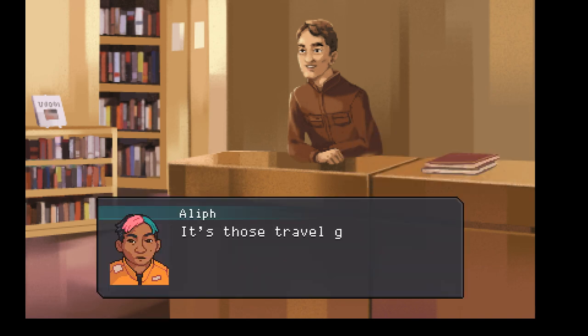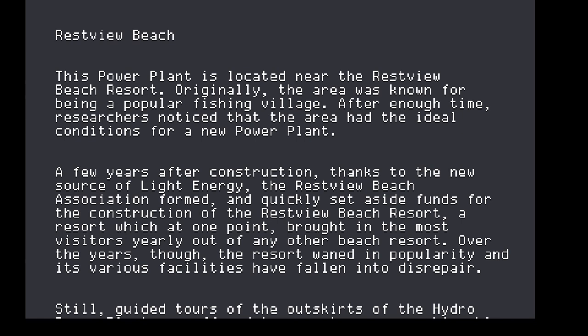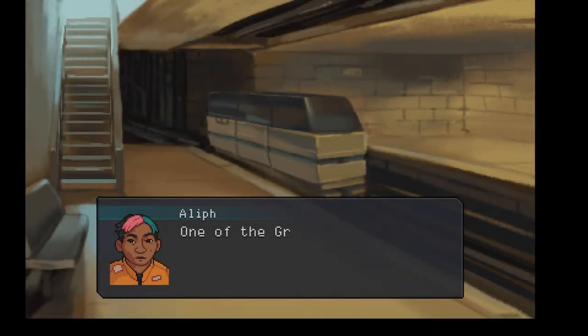So let's look at the books - those travel guides. Which one should I read? Let's read Restview Beach. Restview Beach: This power plant is located near the Restview Beach Resort. Originally the area was known for being a popular fishing village. After enough time, researchers noticed that the area had the ideal conditions for a new power plant. A few years after the construction, thanks to the new source of light energy, the Restview Beach Association formed and quickly set aside funds for the construction of the Restview Beach Resort - a resort which at one point brought in the most visitors yearly out of any other beach resort. Over the years though the resort waned in popularity and its various facilities have fallen into disrepair. Still, guided tours of the outskirts of the hydro power plant are offered to resort goers on a bi-weekly basis - reservations should be made at least a month in advance. Restview Beach is still one place businesses and families alike can look to travel to without breaking the bank. Okay, cool. So let's leave - we have seen, we have conquered, we have done stuff.